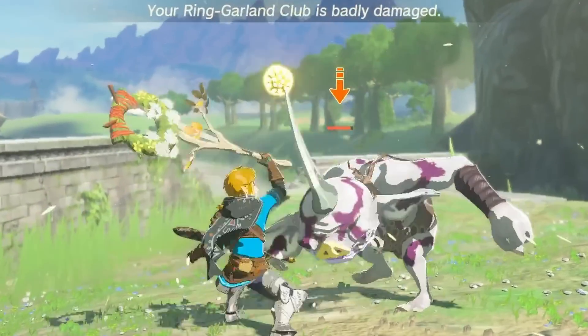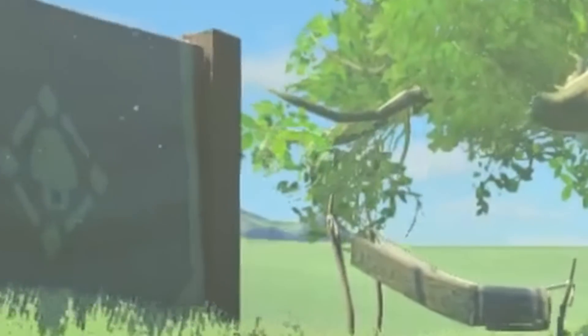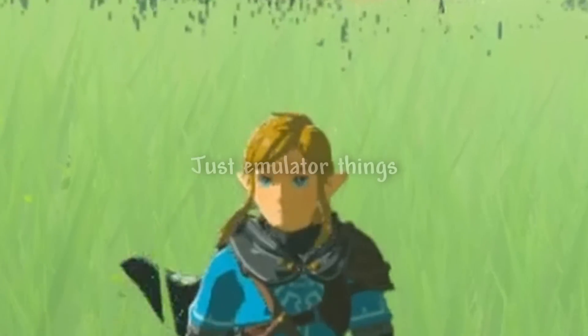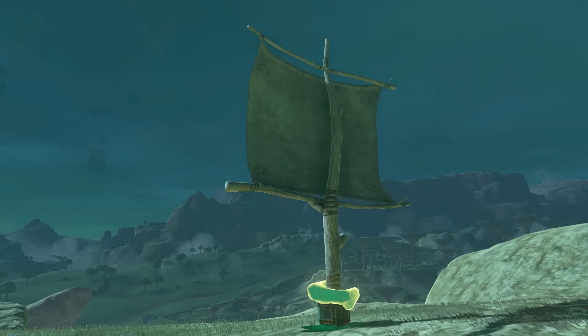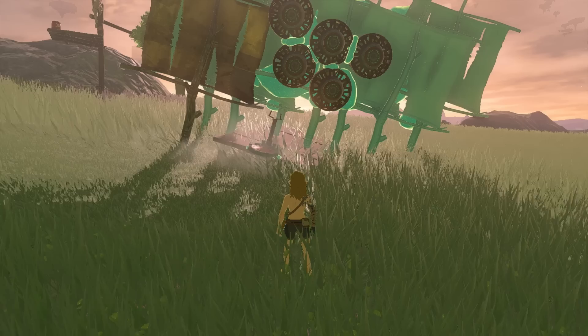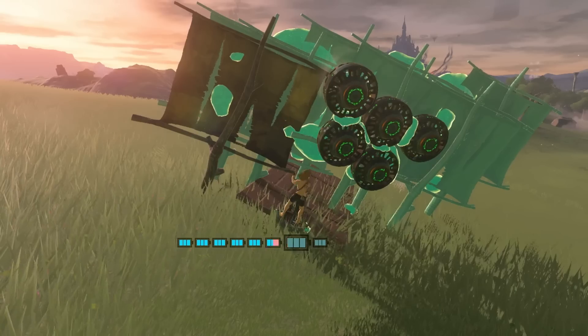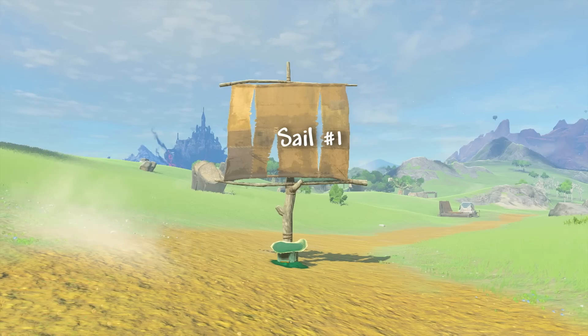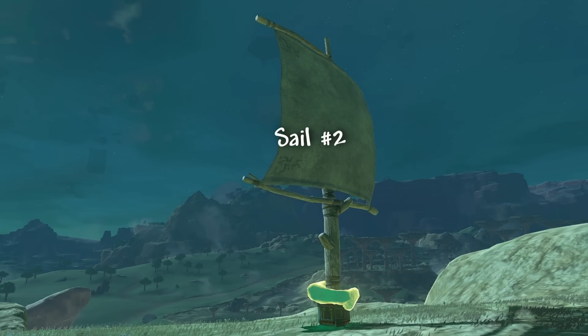Sails are a pretty neat object, applying force to whatever they're attached to, depending on the wind direction. You can also use fans to apply force to sails, letting you make some interesting contraptions. I tried using sails to make my own contraption, but I suck at building. Sails number one has an appearance of being aged with some tears, and sails number two is in a mostly pristine condition.